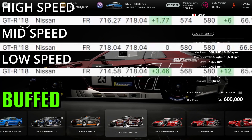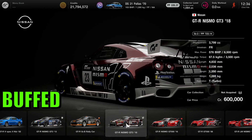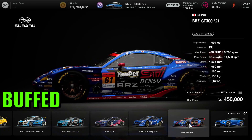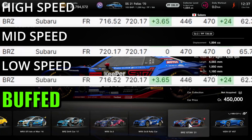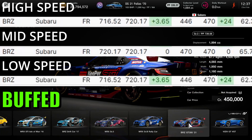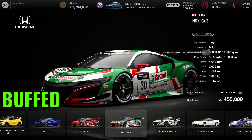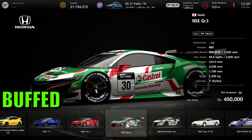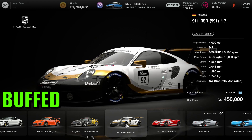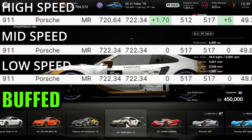The Nissan GTR 2018 has been buffed in the high and low speed BOP but left alone in the mid-speed. The Subaru BRZ has also been buffed in the high and low speed BOP levels but left alone in the mid-speed. The McLaren has been buffed in all three areas. The Honda NSX has been buffed in high speed and left alone in mid and low speed. And finally the Porsche has been buffed in high speed and left alone in mid and low speed.